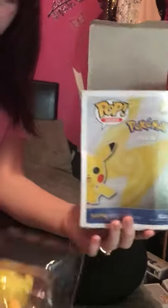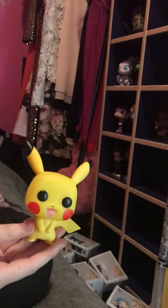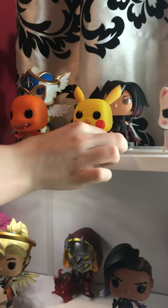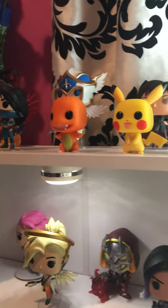I've got three more Funkos left to review. The next one is Pikachu from Pokemon - the box is a bit scuffed because the place I got it from had it in bubble wrap instead of proper packaging, but the Funko inside is still alright. Whilst it doesn't have as much detail as some of the others, it's pretty simple and cute. I'm going to put this one next to Charmander, which Sapphire also got for me. I think that shelf looks pretty complete actually.